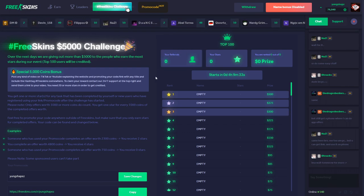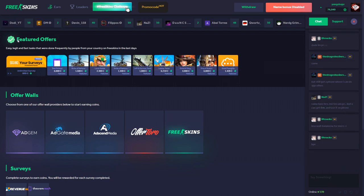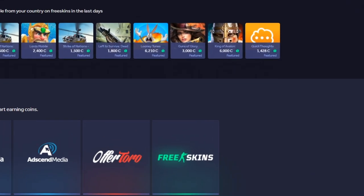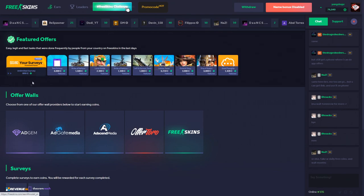So how do you actually earn coins? I'll show you right now. Just click on 'Earn' and they've got featured offers — easy, legit, and fast tasks done frequently by people from your country. Those are surveys and offers which usually give you more coins. You can take a survey and get up to 6,000 coins, which is six dollars, just for filling in your name, email, and completing the survey.